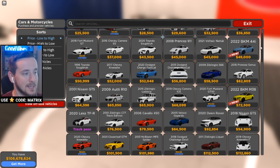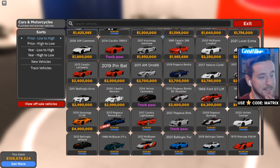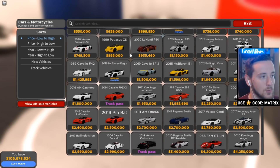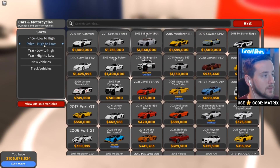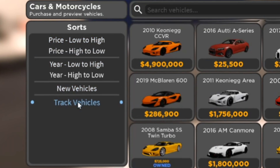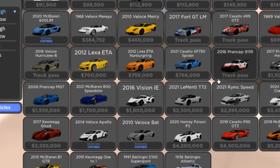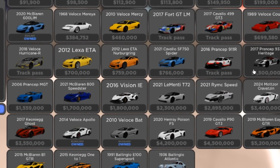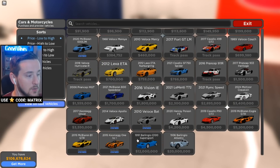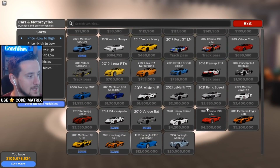If you guys haven't noticed, things have changed — little things, just little things like the UI has changed a little bit. This UI layout is much, much better. This basically sorts every single issue I had with the old UI. You can search whatever car you want, filter by different things like the price of the vehicle, the year of the vehicle, new vehicles, track vehicles, and even specifically off-sale vehicles. We can actually see there are a bunch of cars that are no longer available for purchase at all. No matter what you do, you cannot own these cars if you don't already. Luckily, I do seem to own quite a few, but some of these don't even have a price on them.